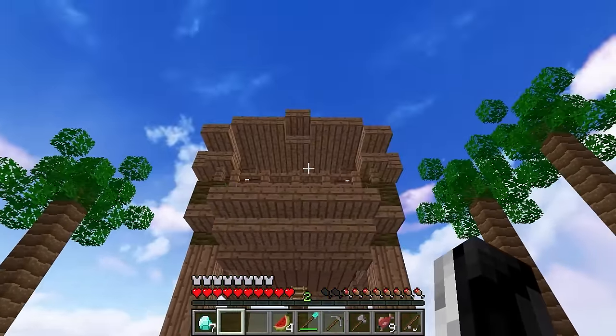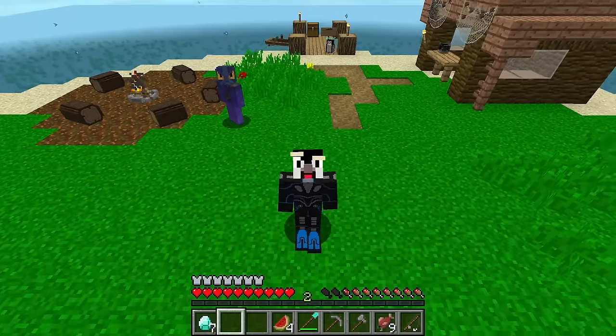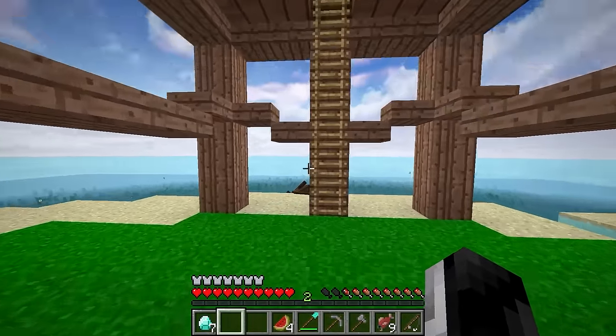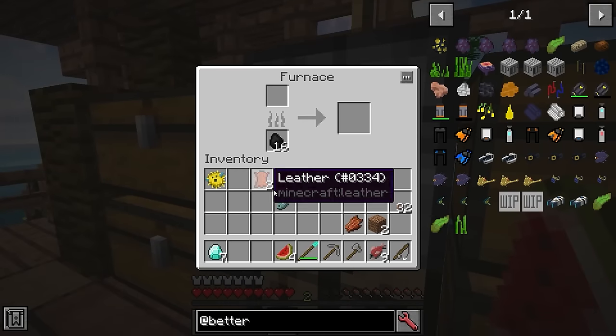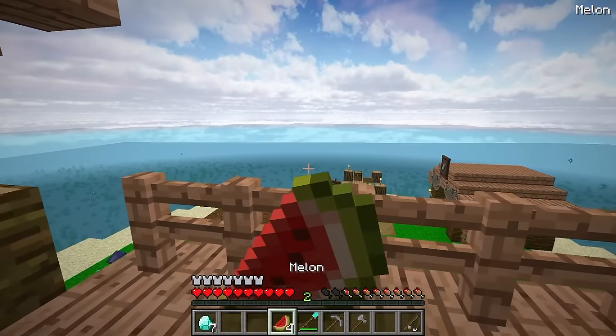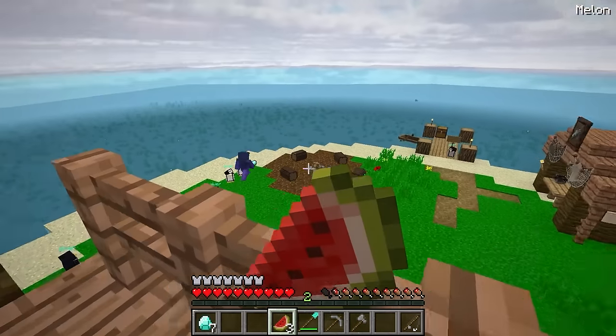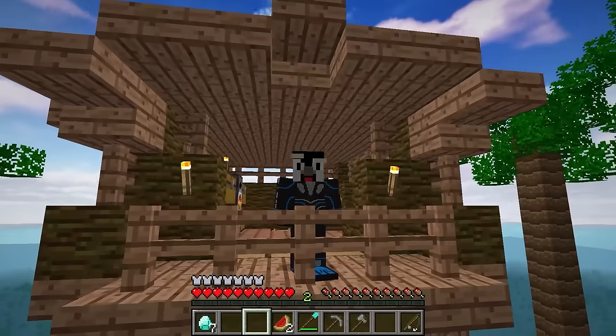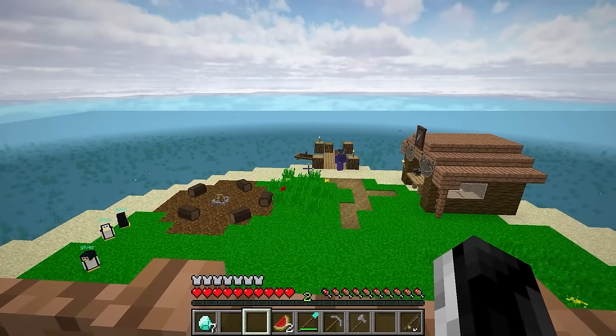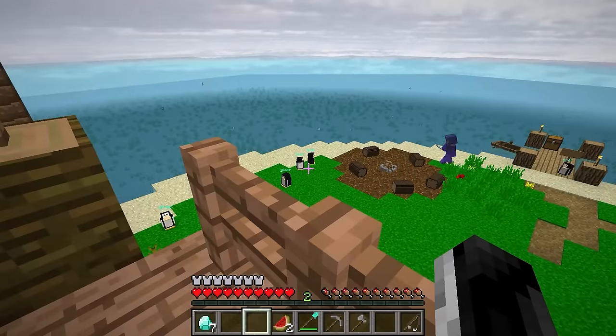We're going to save up for the mega island upgrade after we get the house, because I want to see what upgrades we can get — whether it be armor, weapons, or a food source. We've almost done this tycoon. We need 100 for the mega island upgrade. What's the mega island? It could have a yacht, a resort, an airplane landing strip — who knows? But now we've got the house!